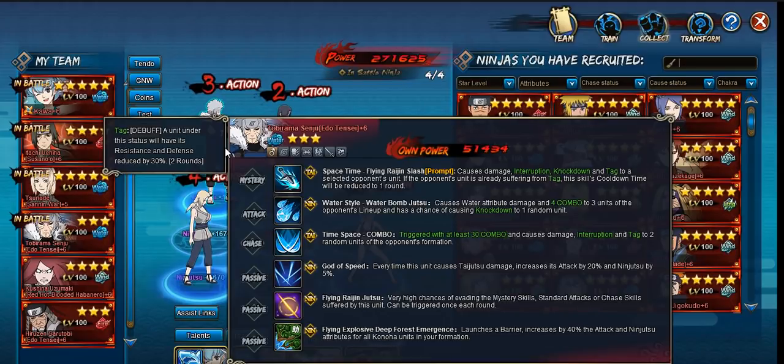Tobirama Edo Tensei is another secondary DPS. He's definitely not cheap, same as Susanoo Itachi. But he offers the same general things Itachi offers in the sense that he can cause a high combo chase, which is something you're always looking for when you're playing a water chaos team. Because you want to be able to hit them with the King of Hell Summon or Guy's Turtle, and you want to hit them with a water trumpet so you can get mass chaos. If your crit rate is just high enough, having more ways to AoE them is really good. If you don't have the ability to get these type of units, you will probably have to consider using the chakra dissection knife for the 100% guaranteed chaos and just work your chases around that. You still ideally would want an AoE Summon such as King of Hell or Guy's Turtle.